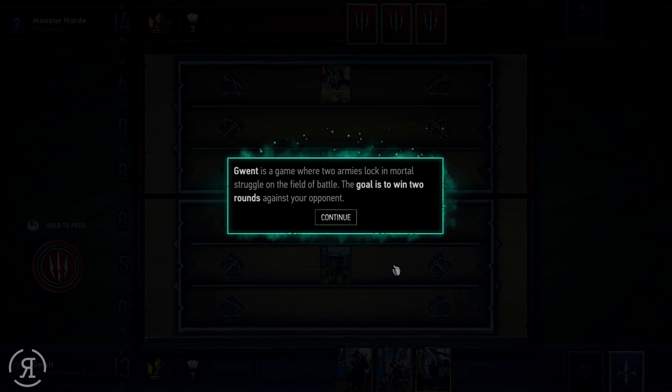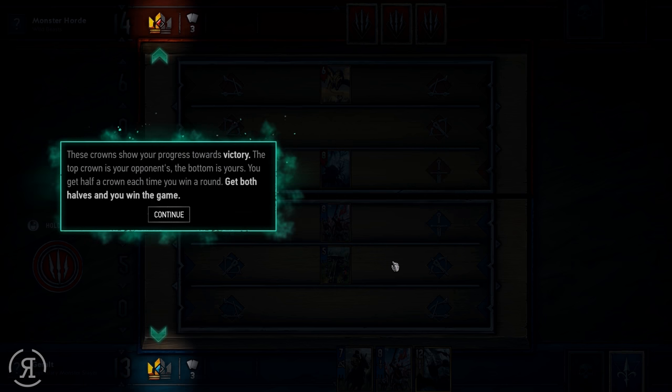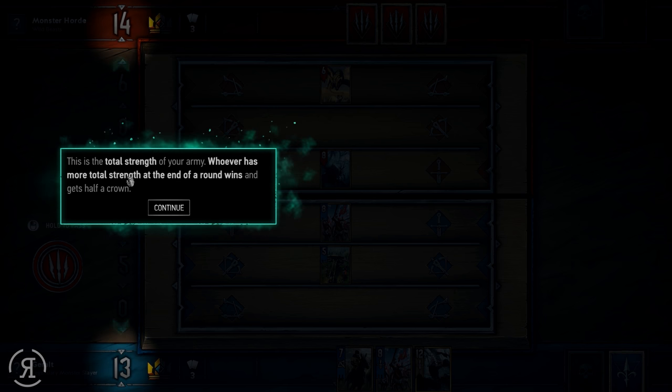Gwent is a game where two armies lock in mortal struggle on the field of battle. The goal is to win two rounds against your opponent. These crowns show your progress towards victory — the top crown is your opponent's and the bottom is yours. You get half a crown each time you win a round. Whoever has more total strength at the end of a round wins and gets half a crown.